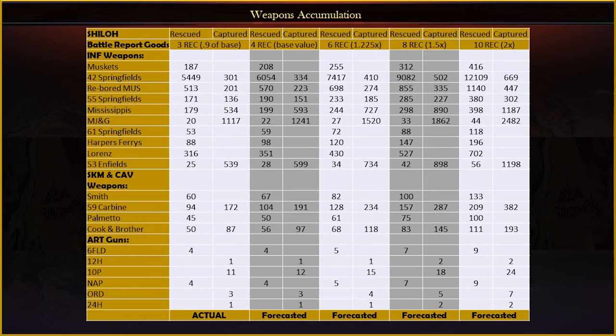With that said, let's look at one possible scenario. These are my actual weapons recoveries for Shiloh with three in recon, which is 0.9 or 90% of what they would have been in version 1.27. I then forecasted what they would be with 4, 6, 8, and 10 points in recon in the same battle. These numbers are on Major General difficulty — the numbers will be lower on Legendary and higher on Brigadier General and Colonel. Keep in mind that rescued weapons reflect what you and your allies took to the battle, and captured weapons reflect what the AI took. At Shiloh, all of Buell's forces carry '42 Springfields. The AI on Major General normally has a combination of rebores, '42 Springfields, and '55 Springfields, with variance bringing some '53 Enfields, Mendenhall, Jones, and Gardner's rifles. Recon can get quite powerful for weapons recovery, and the further you go into the campaign, the better weapons you'll get from the enemy while losing fewer of your own.